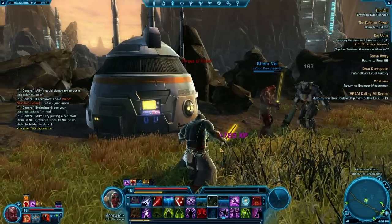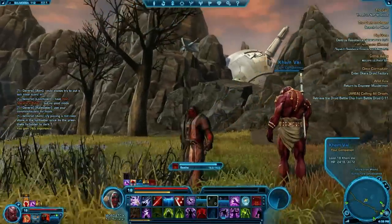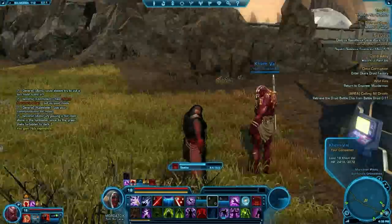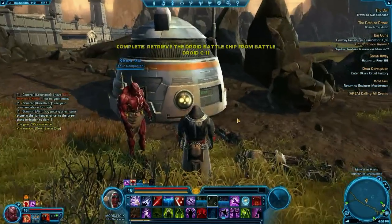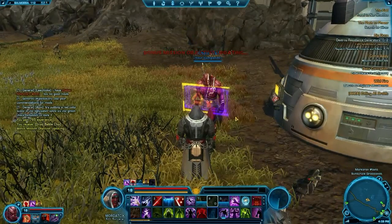For quest updating, it's pretty cool. Often quests that are updated will occur in real time with little drop droids that come down and tell you what's going on. You can see that right here — a little droid is giving me schematics of what's going on with the quest and updating it for me.